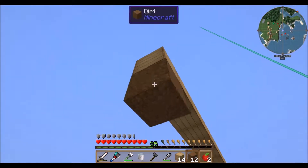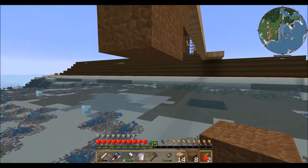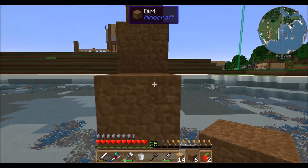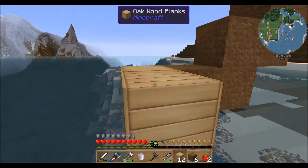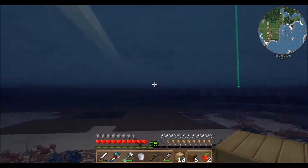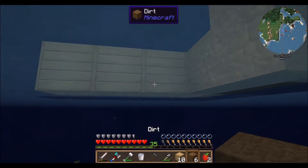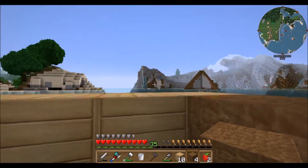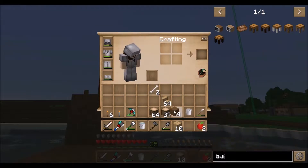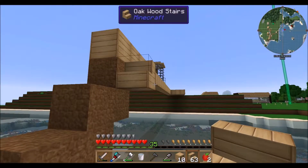Alright, so that block ends there and this will be level, so we're going to need to bring it down to there. And this will be the beginning of our pier. They don't want to let me up there — fine, I'll do this, that ain't going to hurt anything. So from here we are going to want to do this and this.